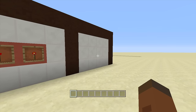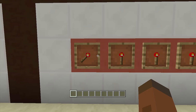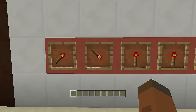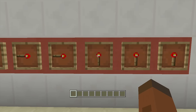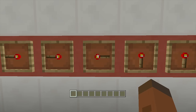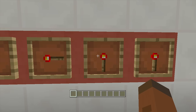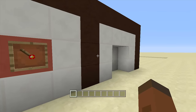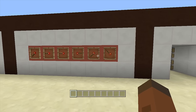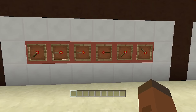Now I'm going to put in my combination so I can open up my jeb door. This first one is going to be pointing down to the left, this one pointing all the way to the left, this one all the way to the left as well, this one all the way to the right — I just think redstone torches look the best — then this one pointing down to the left, and this one pointing upwards towards the left. And then my jeb door opens up.